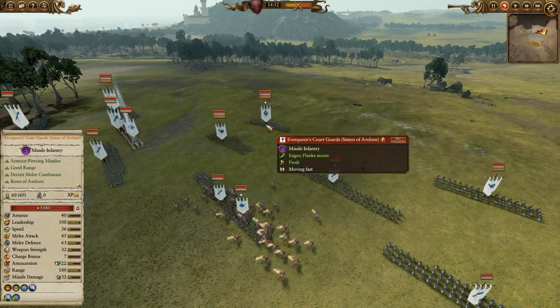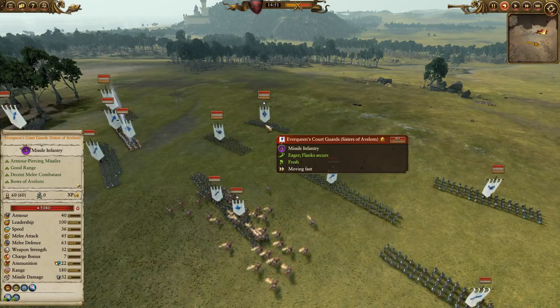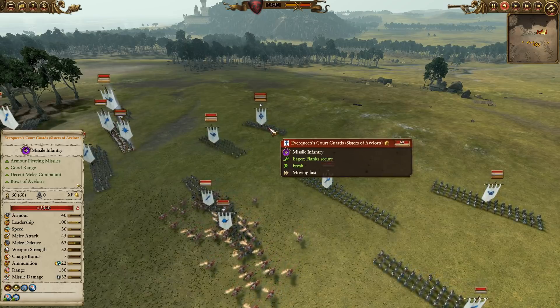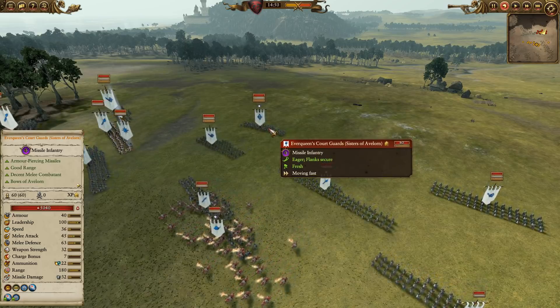They're going to get lumbered by a lot of enemy units — bogged down as quickly as they possibly can. So you've got to guard them. But if they can fire unaccosted for a while, they will get crazy high value.